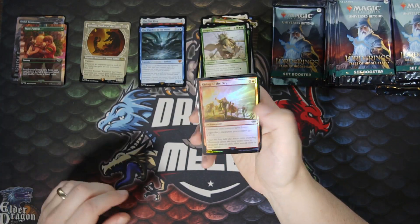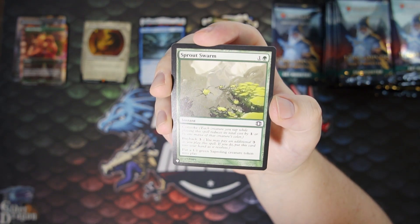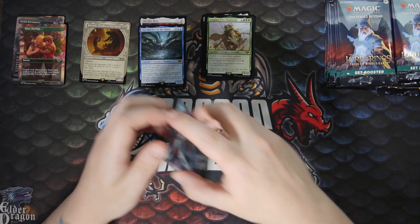And a foil uncommon. We got another list card — a common, Spurwing... weird. Last pack of the first stack.